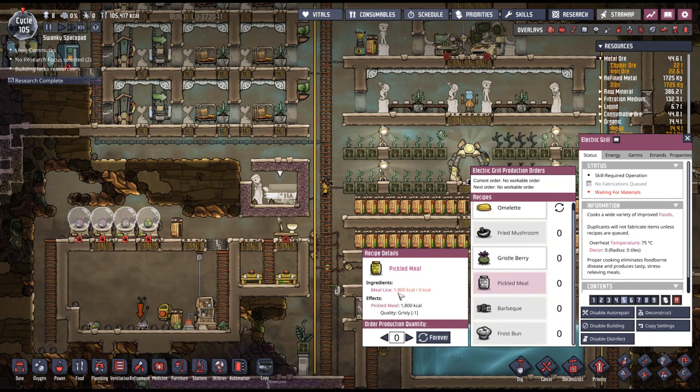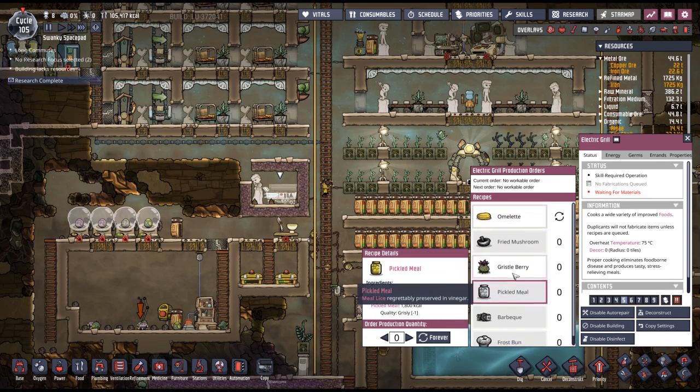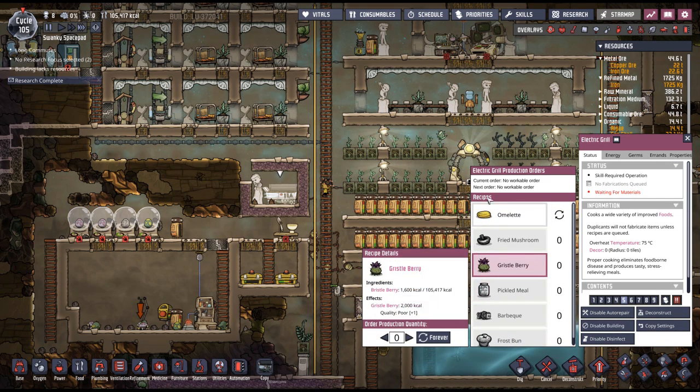This is useful because it takes 1,600 calories and turns it into 2,000 calories. Don't make this because it takes 1,800 — and even using this water it's still 1,800. So for now, omelets.